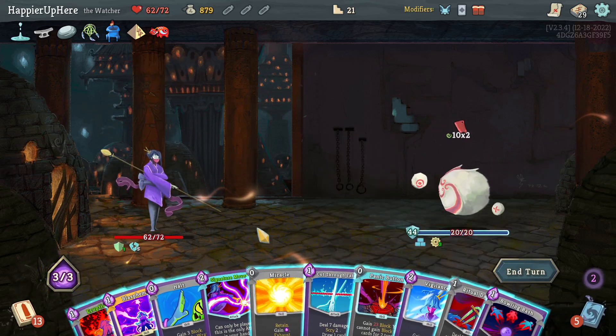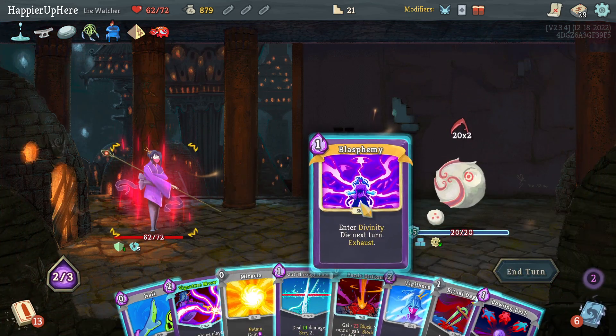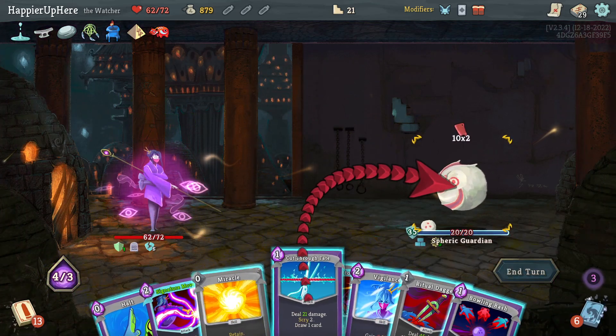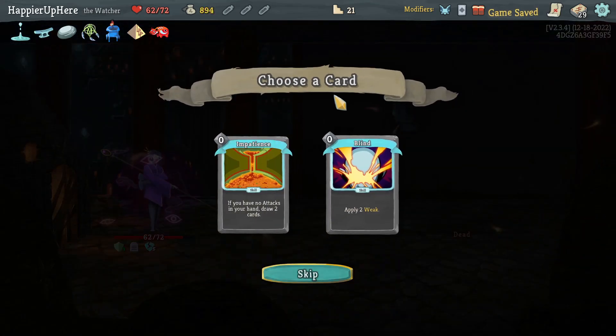There's the Ritual Dagger. Eruption — so then Blasphemy — up to 45 now, Cut Through Fate will bring this down to 34 — that should be enough with the Ritual Dagger to kill.